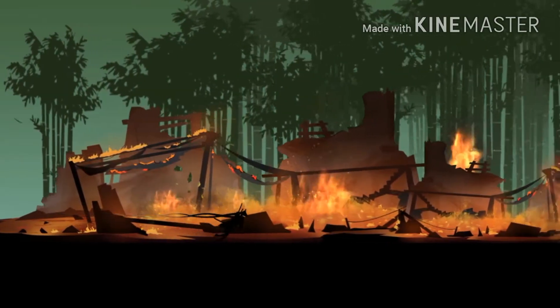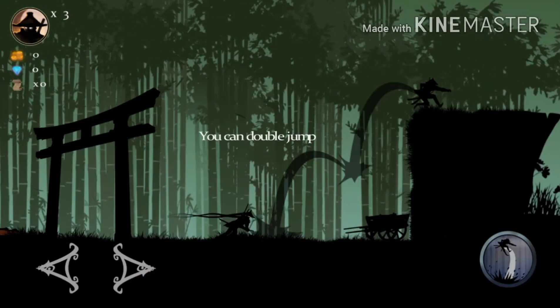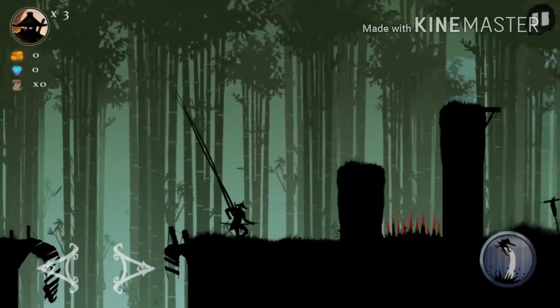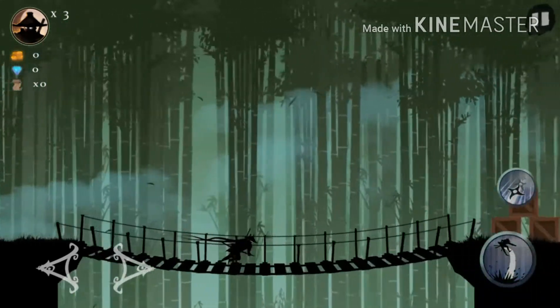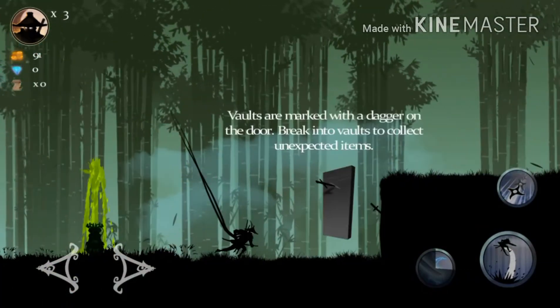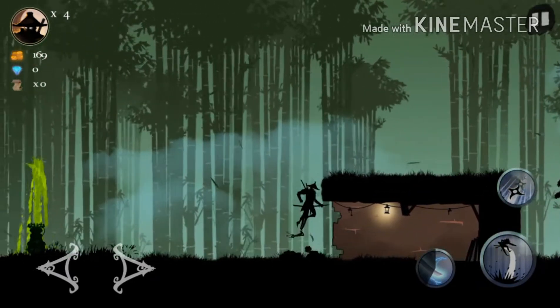The poor guy lost his son and his wife but now he's going back for revenge. This was a good game — basically it is a side-scrolling platformer game, it's actually really good. It has some skills. The controls, like the left and right, they're a little finicky. If you accidentally hit the wrong way it will send you over a cliff, but overall very good game.